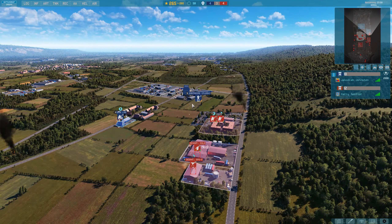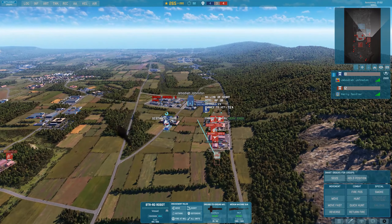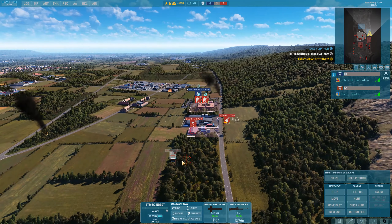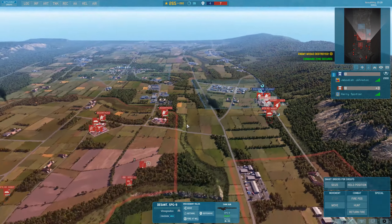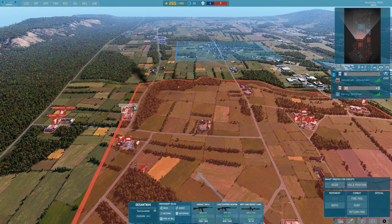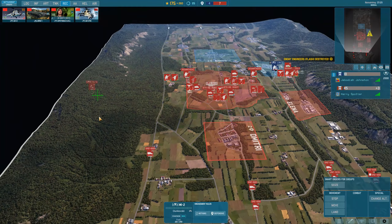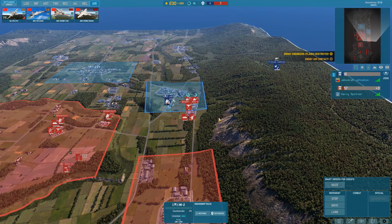Engineer flash units coming in — that could be a little bit of a problem. Let's try to get that unit, whatever that was. M113 — we can deal with it. Yep, it's dealt with. The flash units are already taken care of. One thing I need to do is get my flank secure. This might hurt a little bit, this might sting.